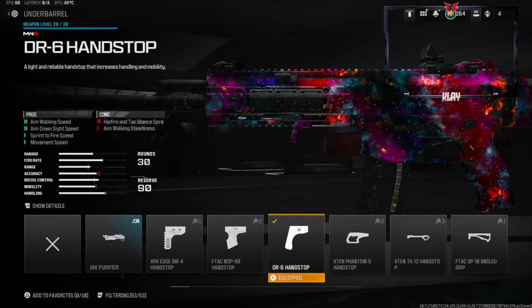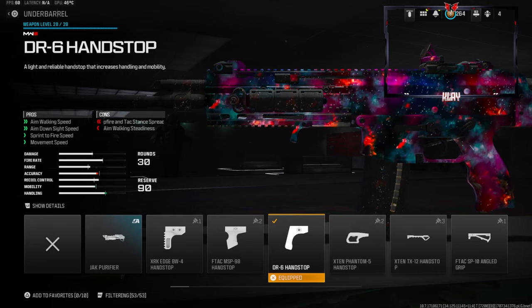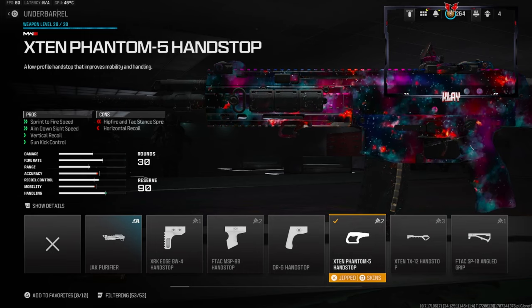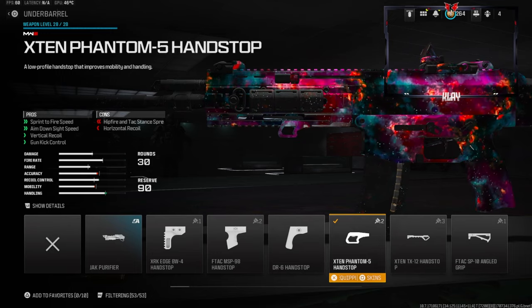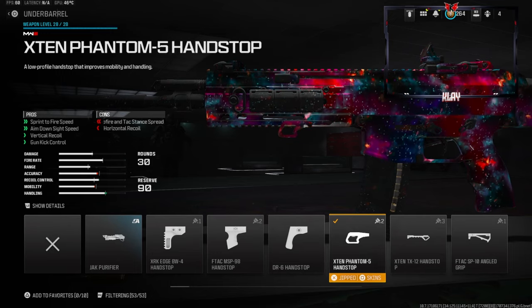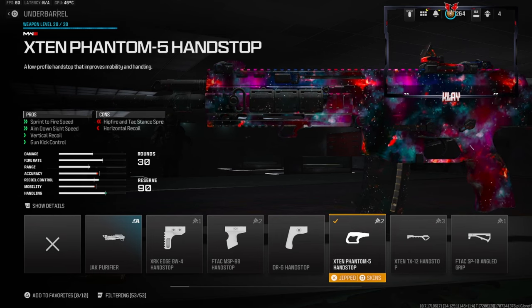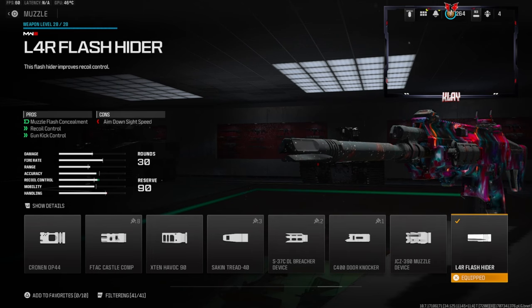On the underbarrel we're going to be using the X10 Phantom 5 hand stop — this gives you sprint-to-fire speed, aim-down-sight speed, vertical recoil control, and gun kick control. You do lose out on a little bit of horizontal recoil control, but that's perfectly fine. On the muzzle we're going to be using the L4R Flash Hider, which gives you muzzle flash concealment, recoil control, and gun kick control.